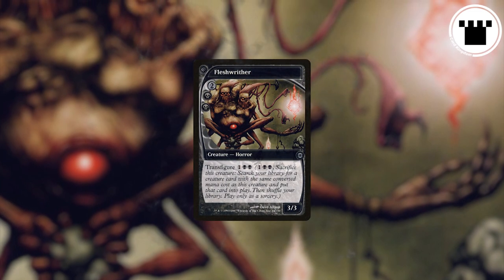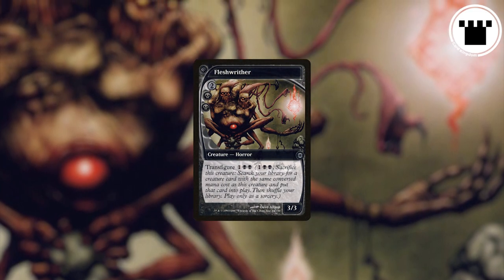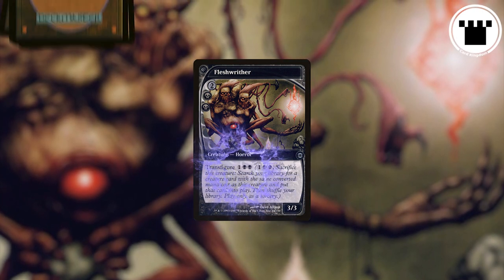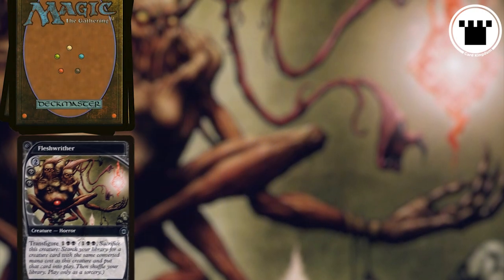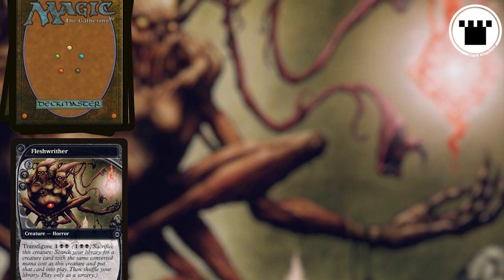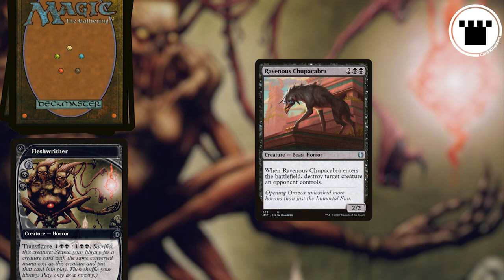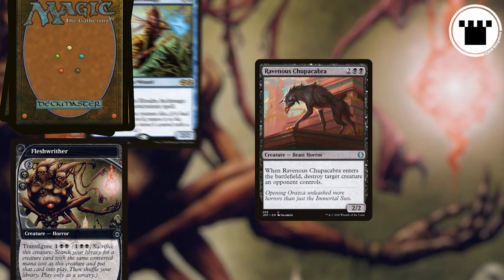It's a pretty simple mechanic. On your turn at sorcery speed, if Fleshrider is on the battlefield, you may pay the Transfigure cost. When you do, sacrifice Fleshrider, then search your library for another creature with the same total mana value and put it onto the battlefield. So in Fleshrider's case, you can go get any 4 mana value creature out of your deck.